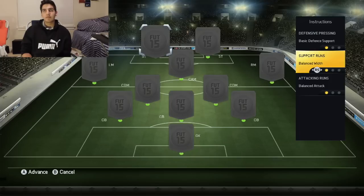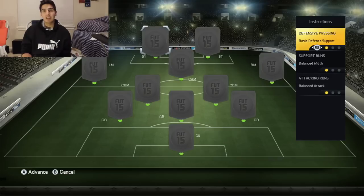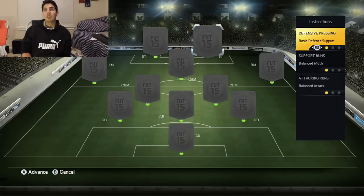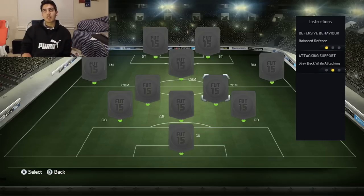For supporting runs, sometimes I want them to drift wide and sometimes stay central, so I just put it as balanced. The most important setting is attacking runs — you have to put get in behind. Get in behind means they'll make a lot of runs, as opposed to target man where the striker drops back to receive. I don't need a guy to hold up the ball since I already have Di Maria at CAM who can run fast. So I put get in behind for both strikers.